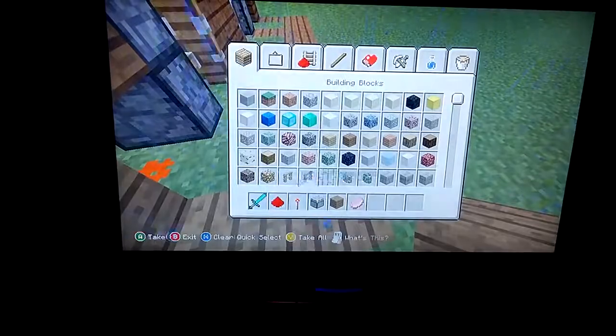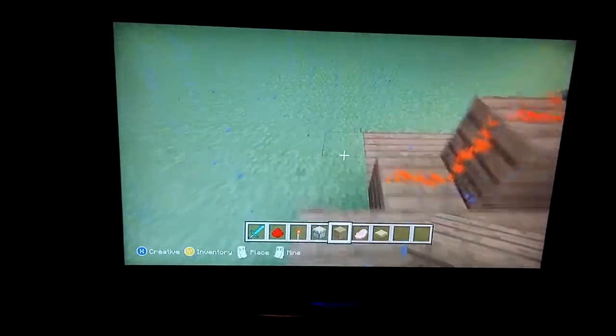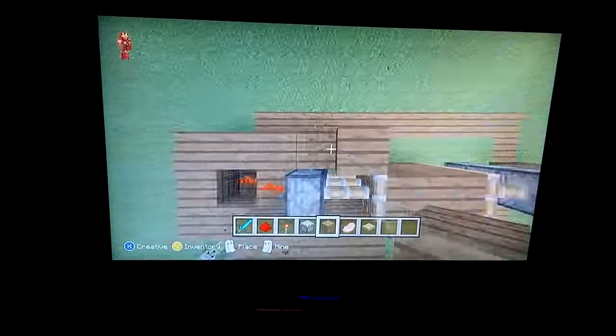I forgot the main thing — the pressure plates! You choose a pressure plate. I'm just going to go with the classic wooden one. And there it is, your lovely door. Then you can just cover the redstone up like this, and it should all be perfect.